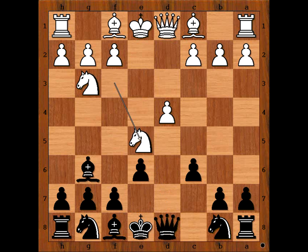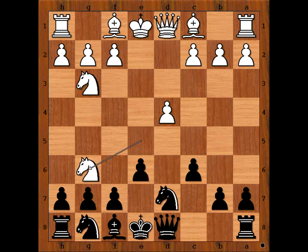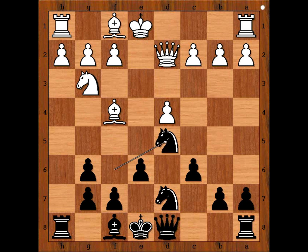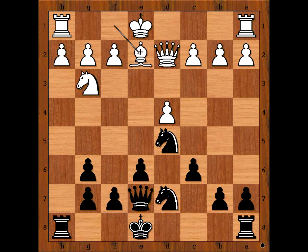In the game we have e6, knight to e5, knight to d7, knight takes bishop, pawn takes knight, bishop to f4, knight from g to f6, knight to d5 — attacking the bishop — bishop to g5, bishop to e7, bishop takes bishop, queen takes bishop, bishop to e2. Black to move.